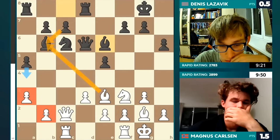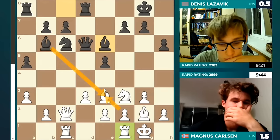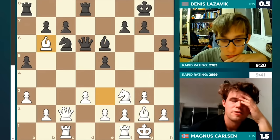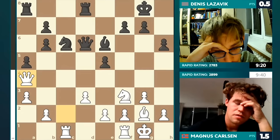Meanwhile, if black was to capture on E3, it would result in a double E pawn. How would you react in this kind of situation with this tension — do you just keep it on or do you trade? It's always a question of whether you can stand the tension. Magnus cannot — he trades. I was going to say try and wait, do it on your own terms, force the opponent to spend their move capturing.